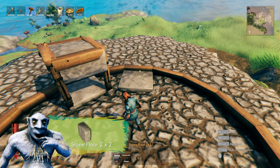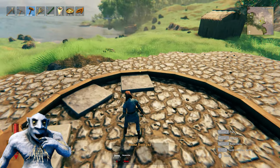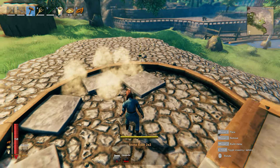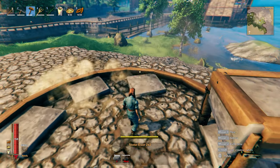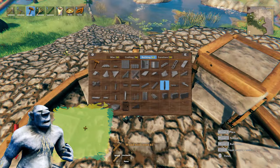Now, one of these is done. We're going to be building the same for alternate walls. First, stone floors at the bottom, then 45 degrees X.